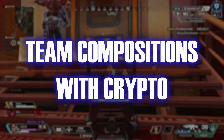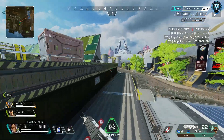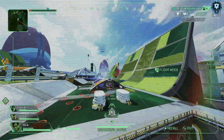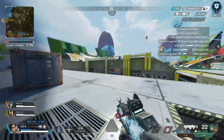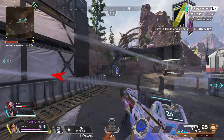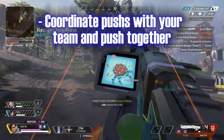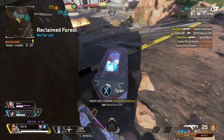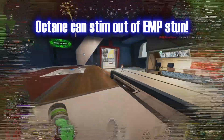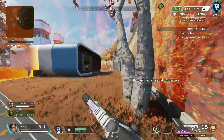Now the best team compositions to run with Crypto. First, Crypto pairs extremely well with any movement legend. The two legends that make Crypto's EMP even more effective are Ash and Octane — they help you get to the fight faster when aggressive EMPing. Right when the EMP goes off, have Ash place a portal right on the enemies, and you and your squad push in. The same goes for Octane's jump pad. Also, if your Octane gets stunned by your EMP, they can actually negate the stun by using their stim.